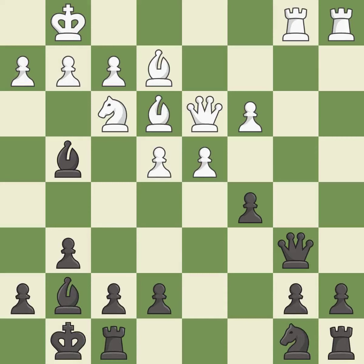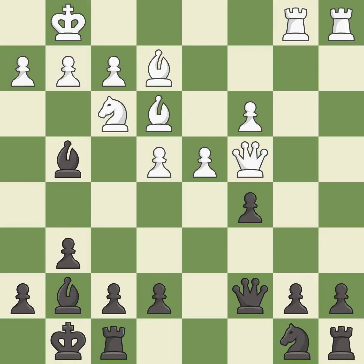This wins a tempo by threatening a queen and forcing it to move away — it is best. This moves the queen to safety — it is excellent. This is the strongest option — it is best. The opposing bishop is kicked by a pawn and must now move or be captured — it is best.